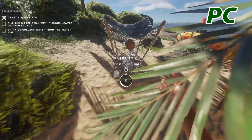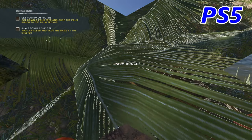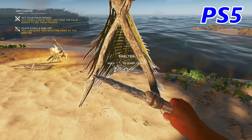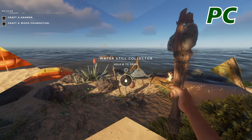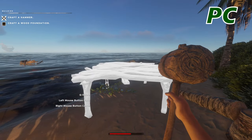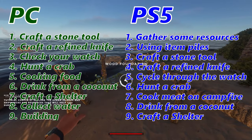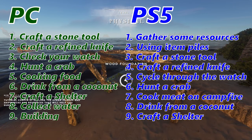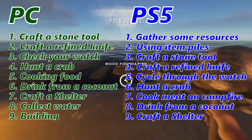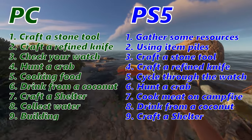Back on console we're getting our coconut, breaking it up and having a drink. After that it's the same — craft a shelter. On PC we've got our water still crafted, we've got to fill it up and then have a drink from it. Next is to craft a hammer and build a foundation. Back on console we're getting our palm fronds so we can craft our shelter — and that is the tutorial done for the console. Back on PC, craft our hammer, put a foundation down, and that for us on PC is the end of the tutorial.